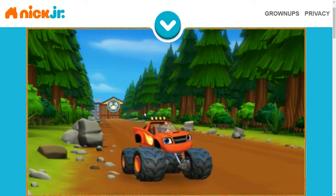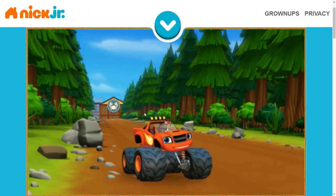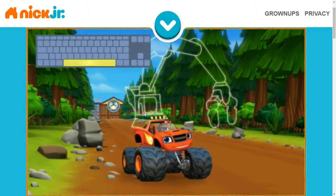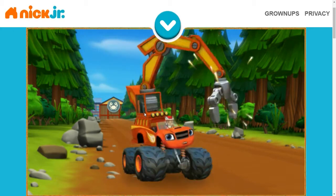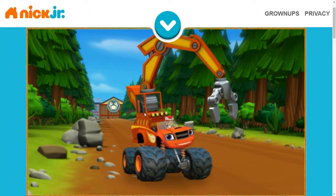I know — I can transform into a wood chipper to help us. When we put logs into a wood chipper, they get chopped into small wood chips and shot out the back. Press the space bar to help me turn into a wood chipper monster machine!